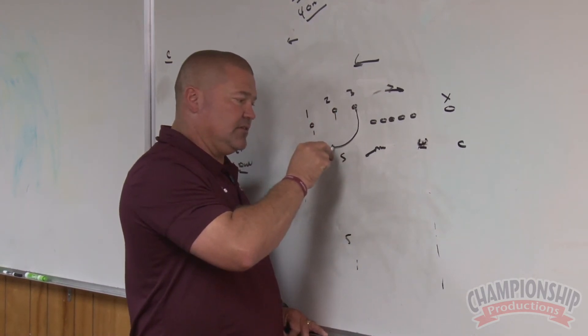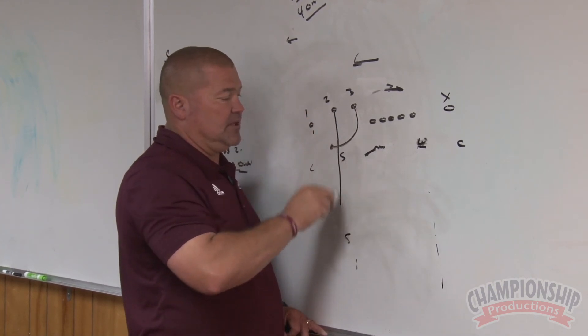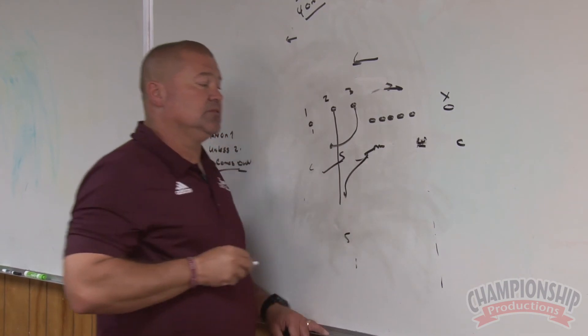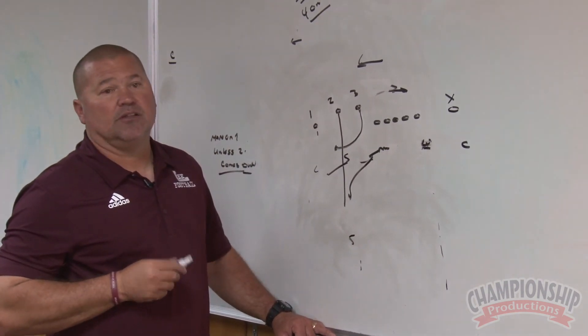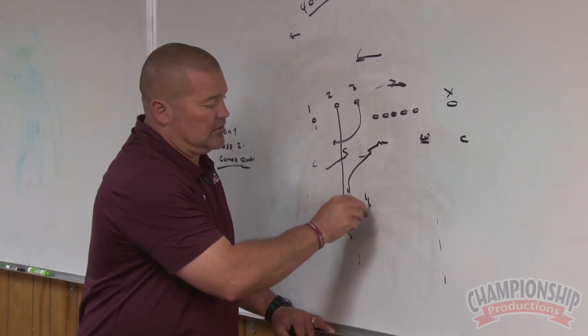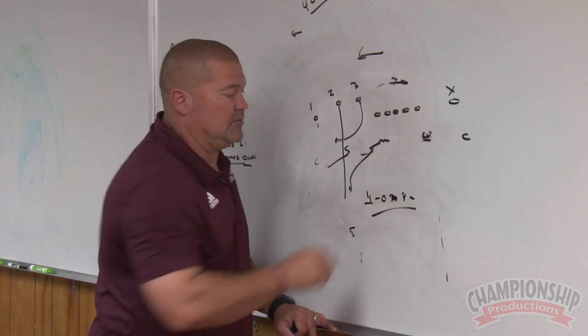So if three was to run out, that's a push call to him. If this were to happen, he would say push, Sam would push there, and then he would wall to number two. This is how we play our match cover two-four on three — matches on the trips.